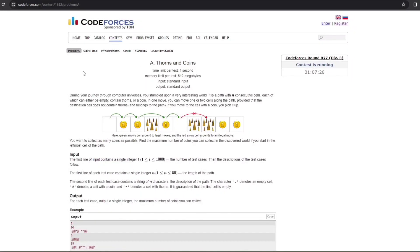Hey guys, welcome back to my channel The Tech Coders. Today we are going to solve question number 1932A of Codeforces Round 927 Division 3. The name of the question is 'Thorns and Coins'.